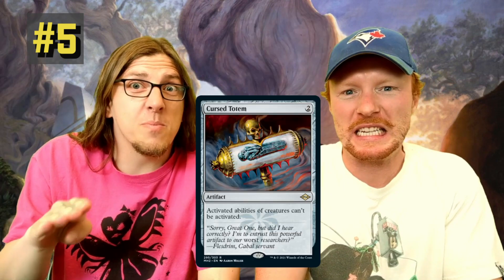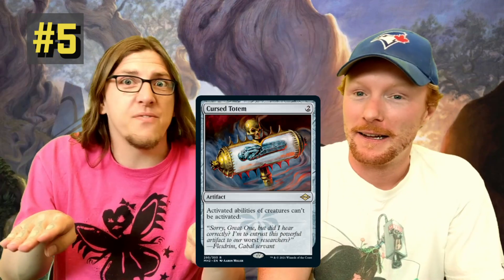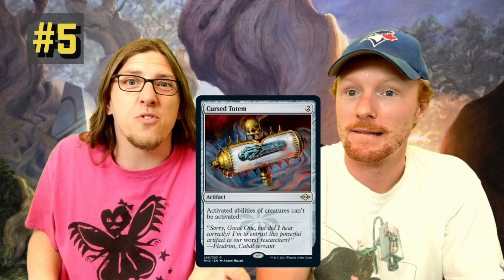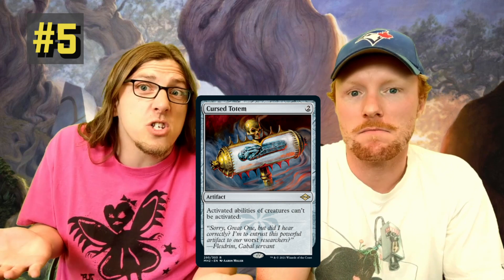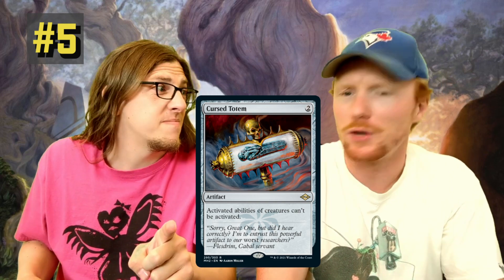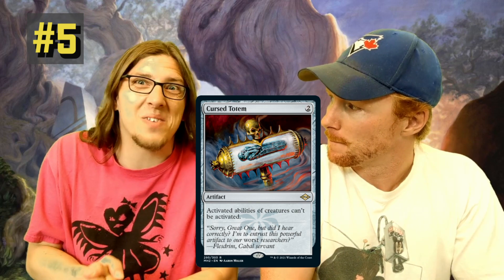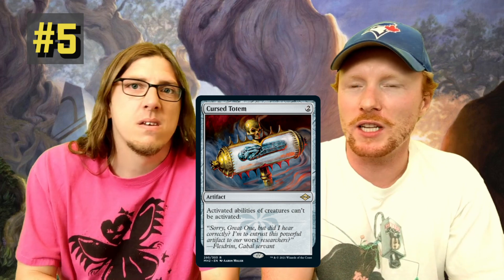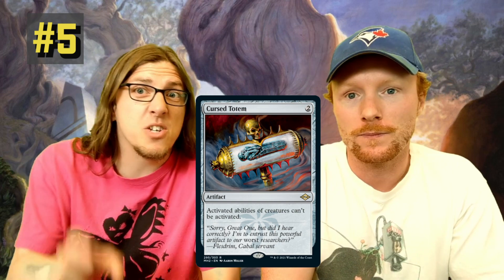Number five is Cursed Totem — a reprint stax piece from the old days. I look at cards like this as the leveling of a playing field. If you're playing a deck that doesn't want to run dorks and doesn't have room for utility creatures with great value activated abilities, you can run Cursed Totem instead, so your opponents can't do it either — back to ground zero. It was expensive due to scarcity, last printed in Sixth Edition and Mirage, so you can now get yours for much less.